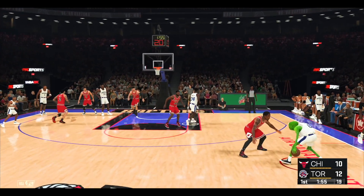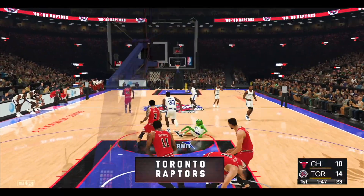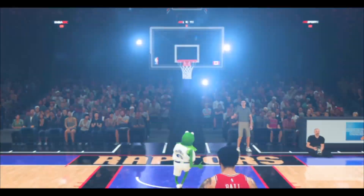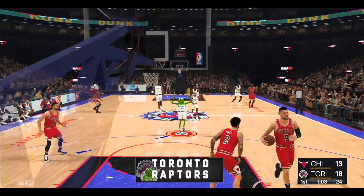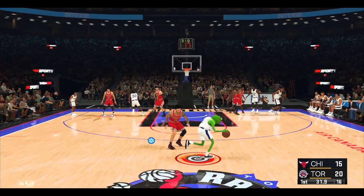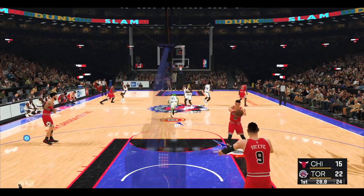Crossover move, all the way — don't jump with me! 13 to 16 and I'm taking it from you. Kermit with the reverse slam — he's really in his bag in this game, we're just getting started. First quarter coming to an end — whoever's in the paint is gonna get it. Oh my goodness, an ankle breaker, play behind the back in the NBA — you can't make this up.